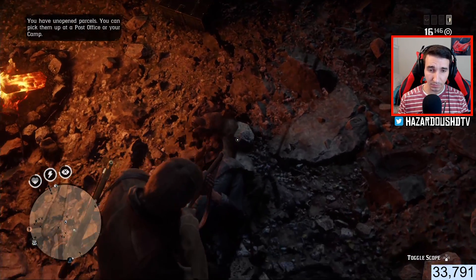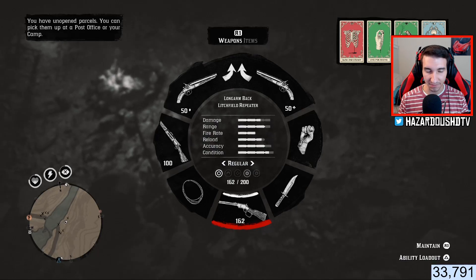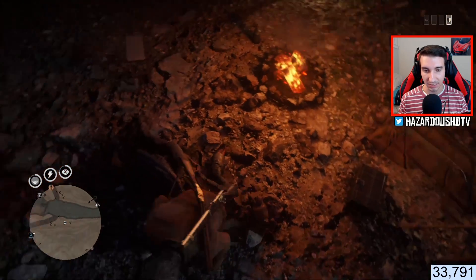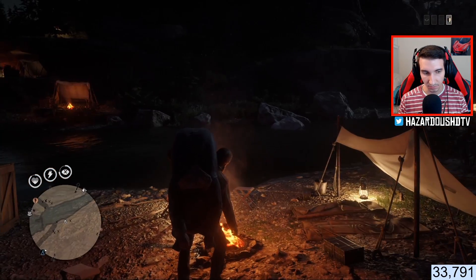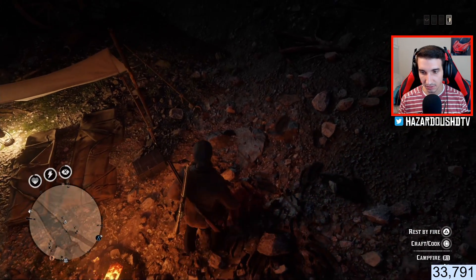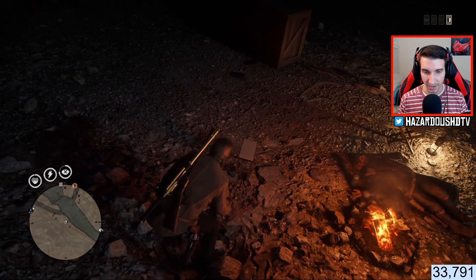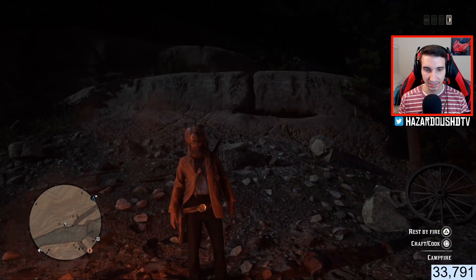What you want to do is you do not want to shotgun his head — that was going to be my first reaction, but that will apparently make the bear hat despawn. So what you want to do is you want to pick up the leader, and when you do that, the bear hat should fall right off his head, which it seems to have done. Now we just want to go over to where the hat is and pick it up. It was kind of blending in with the ground, but we got it now. We were able to get the bear hat in Red Dead Online!